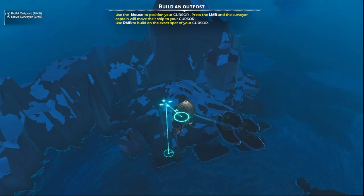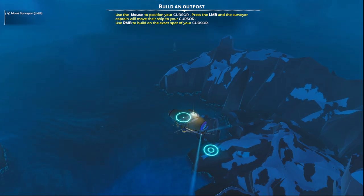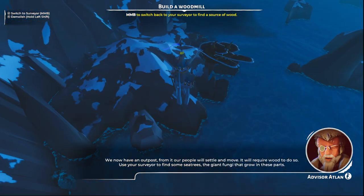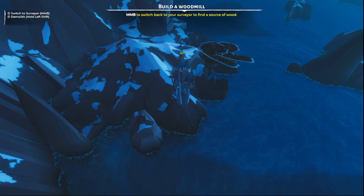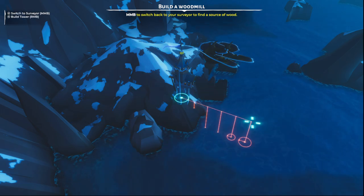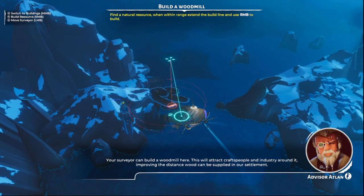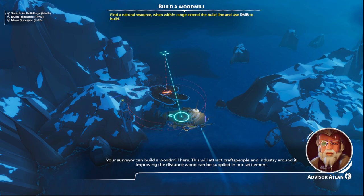So do we want to build next to build outposts, or do we want it kind of up here? We now have an outpost. From it, our people will settle whatever you built. It will require wood to do so. Use your surveyor to find some sea trees — the giant fungi that grow in these parts. Use middle mouse. The surveyor can build a wood mill here. Build it and attract craftspeople and industry around it, improving the distance wood can be supplied in our settlement.